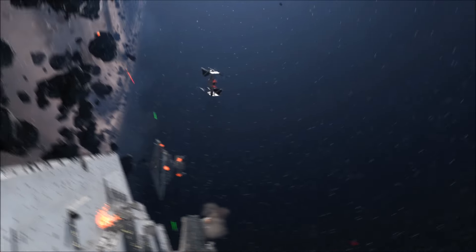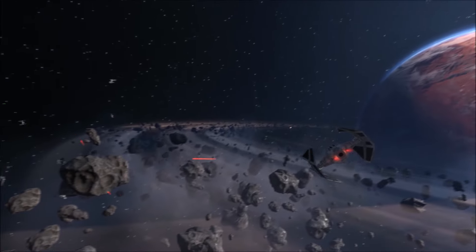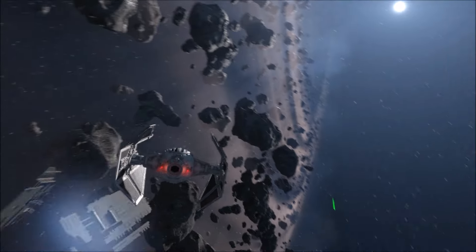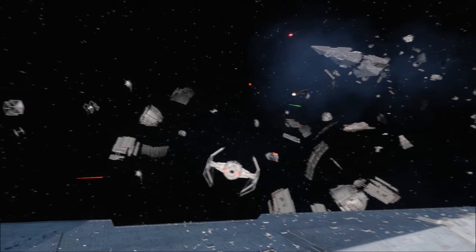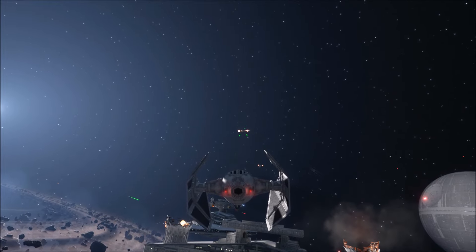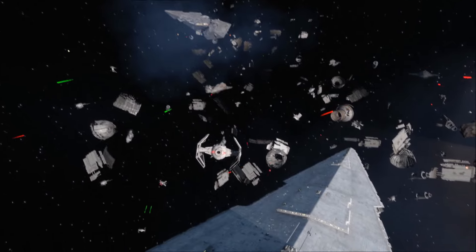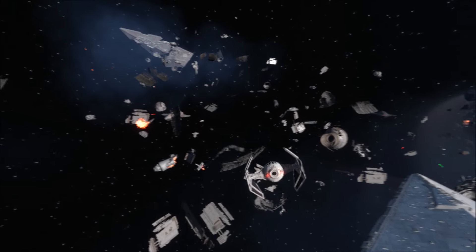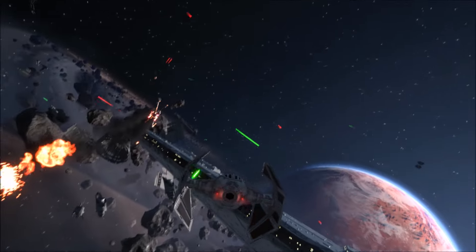You've picked up a rebel. Rebel ship down. Destroy the rebel fighters — they are targeting our star destroyer where it is vulnerable. Defend our star destroyer. The rebels have damaged its shield generators.